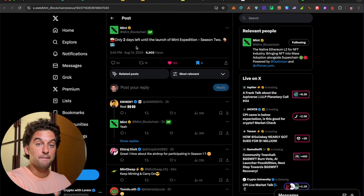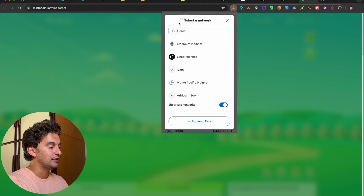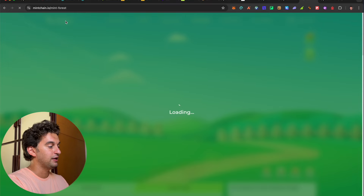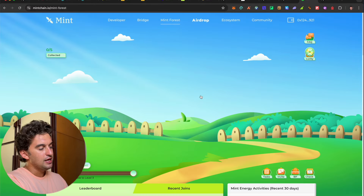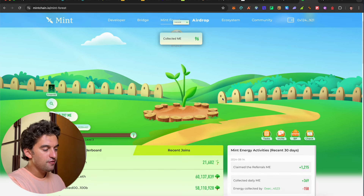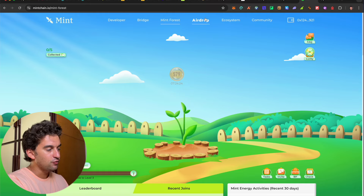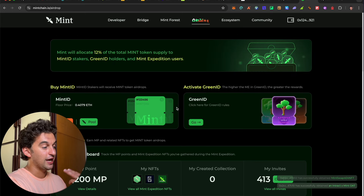There's an update from Mint — two days left until the launch of Mint Expedition Season Two. Until then, go to the Mint Chain — I'll leave the link down below. Go to mintchain.io, connect your wallet, participate, and collect your points every time you log in. Make sure to grow your tree right there. There's also the Voice airdrop — I'll leave that link down below too. It's a free-to-earn airdrop going into Season Two.